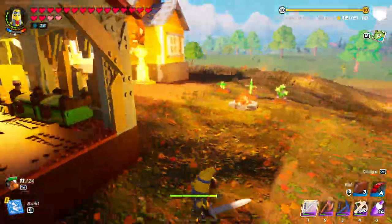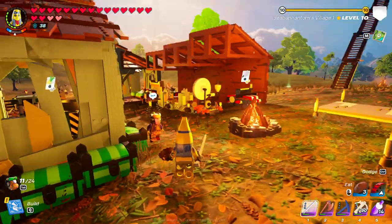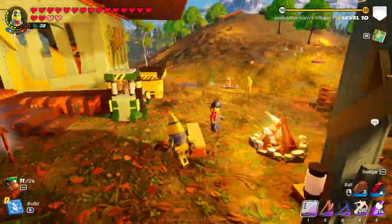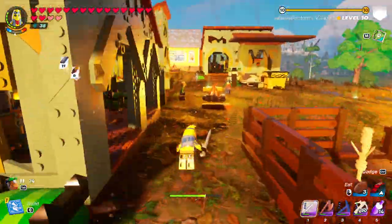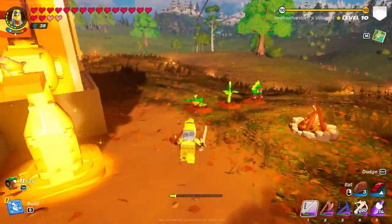Peely, where are you? And if there's something you want two of, make two workstations of the same thing and assign two different villagers to it. I also assign them to food, but another thing you can do is the infinite crop glitch — go over to your crops.